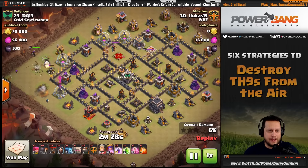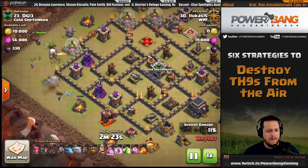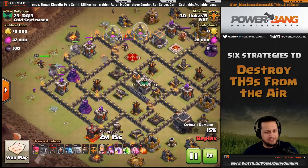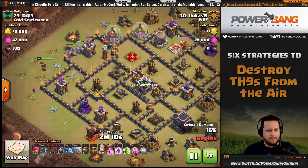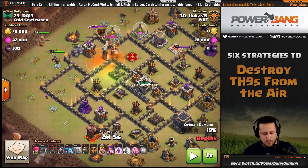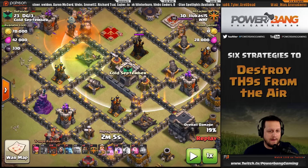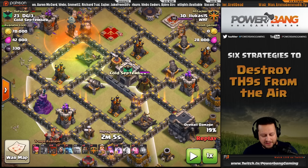Starting at number 23, this is Lucas 15, one of our notorious air attackers. He creates a very efficient funnel using golems to distract most of the defenses while wizards take out the flanking trash buildings, then sends wall breakers to redirect the golems. At this point the heroes come in behind, and a jump spell opens up air defense one, two, and three in range of the queen firing over the wall, along with the air sweepers in the core.